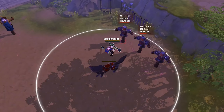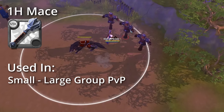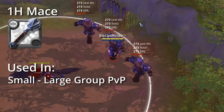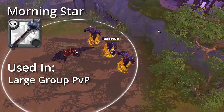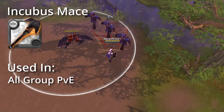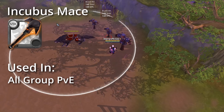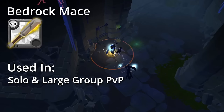Maces are a tank based weapon line with various debuffs and ways to control enemies. Starting us off with the One-Handed Mace, which jumps forward and stuns enemies in an AoE, mostly used for PvP anywhere from small to large groups. Next on the list is Morningstar, which dashes and then roots enemies in an AoE, usually used for large scale PvP. Next is Heavy Mace, which silences and purges enemies around you, useful in small to large scale PvP. The Incubus Mace debuffs opponents in an AoE, reducing their max HP — the go-to tanking weapon for any fame farms in group or raid level PvE. Next is the Bedrock Mace, which summons a wall of wind that knocks enemies back, mostly used in solo PvP and large group PvP.